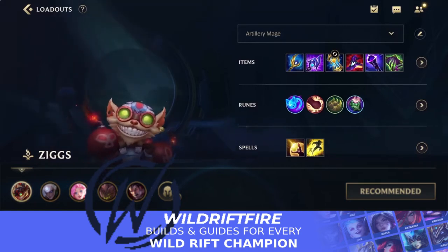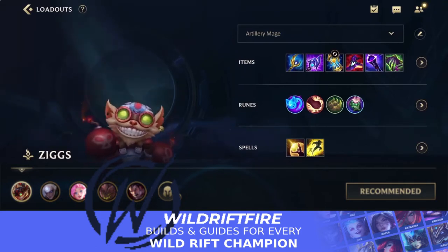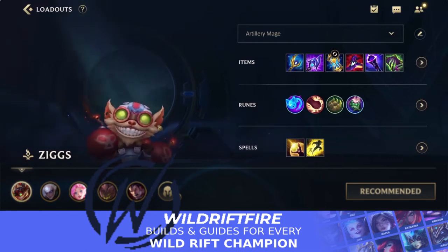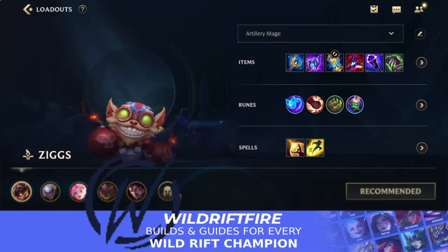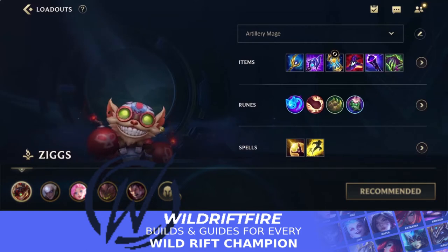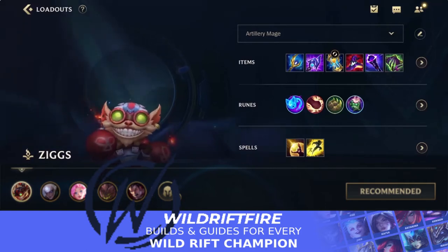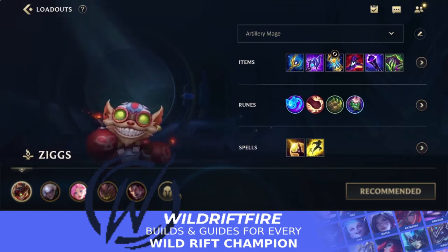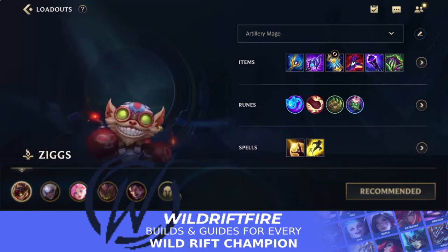With this video we're going to be taking a look at a bit of a different build — dragon lane Ziggs down in the bot lane, as you might call it if you're from PC League of Legends. You've been seeing Ziggs flex a lot in the Horizon Cup — sometimes in mid lane, sometimes in bot lane — with loads of different builds: the Seraph's Embrace, Luden's, Rod of Ages build played by Hack, and the Luden's Echo rush with Death Cap.